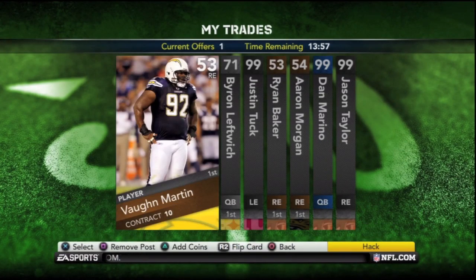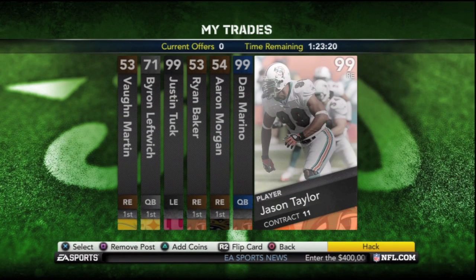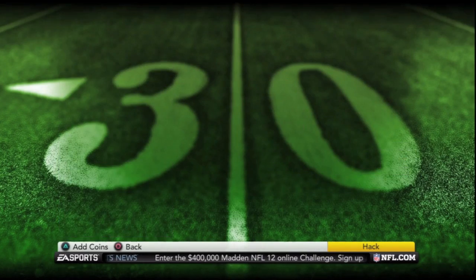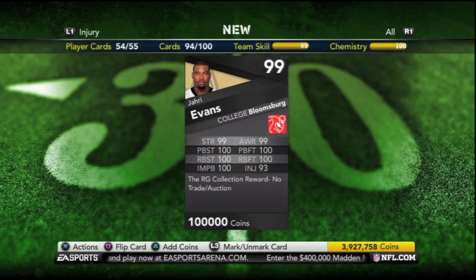They said they're going to do the left guard collection first before they come out with the right end one. So my main account, as you can see here, is completely full with right ends waiting for this right end collection. I also have legendary Bruce just holding on my team for no reason.